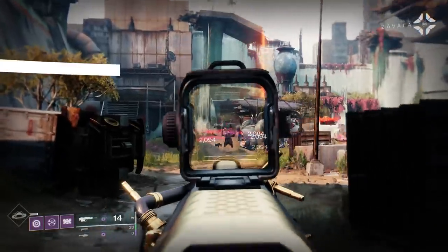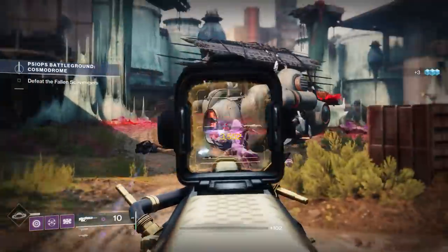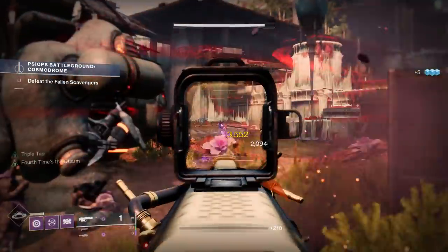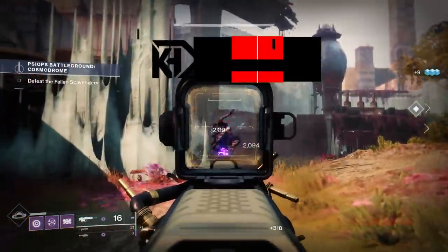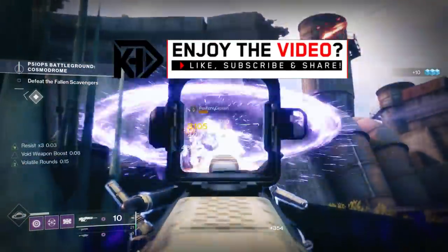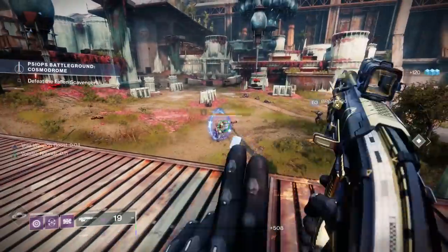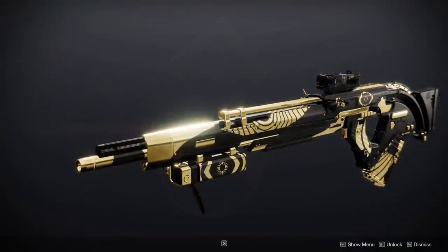What is up guys, it's your boy Rick, Streamer Loot Cactus, and today we are going to be taking a much closer look at the brand new Trials of Osiris weapon added to Destiny 2 with The Witch Queen, and more specifically Season of the Risen. We're going to be focusing on an incredibly unique, arguable god roll for this weapon — the Aisha's Embrace scout rifle, a rapid fire frame 260 rounds per minute weapon.